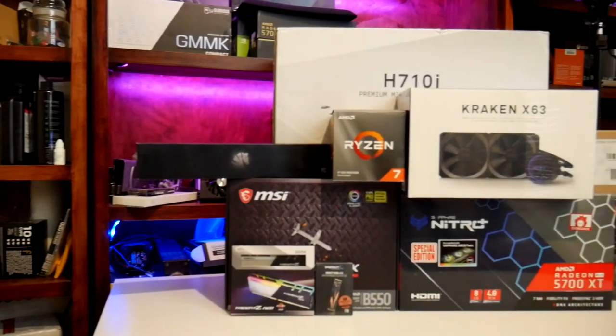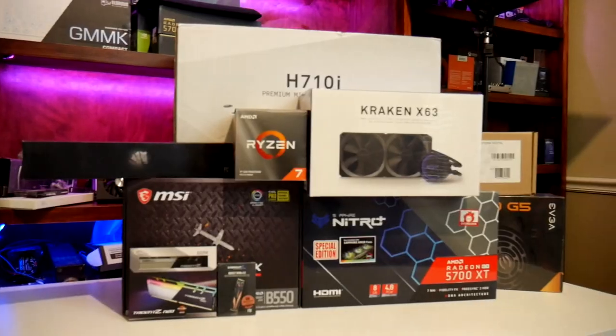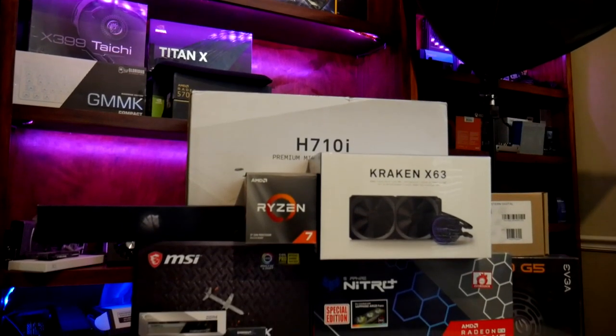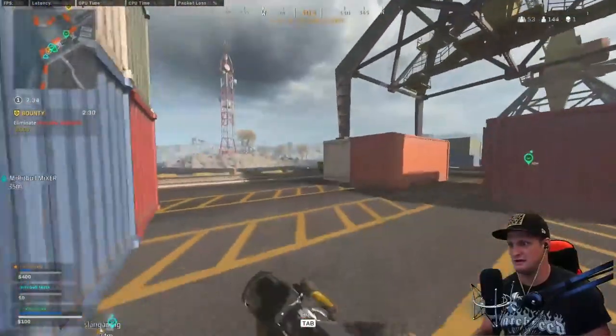Today we're going to be talking about an all-AMD competitive gaming rig, and there are a few reasons for that. One: parts availability. Two: we have new graphics cards coming out. We had a situation where somebody was wanting to build a PC — something competitive for Call of Duty Warzone, CSGO, and that sort of thing — but also not spend a ton on the graphics card so they could upgrade it in the near future. So without further ado, let's get into the build.